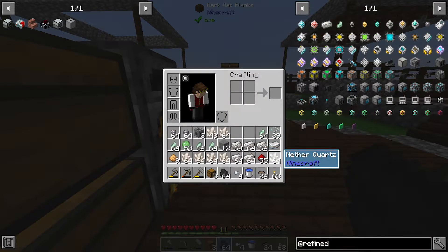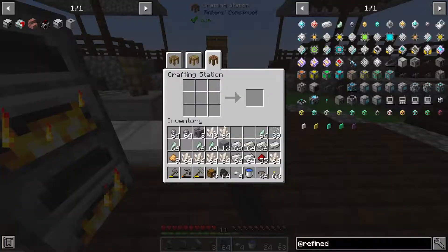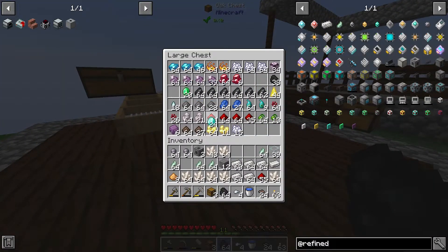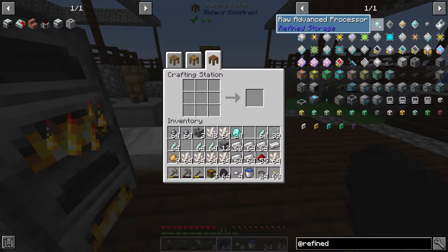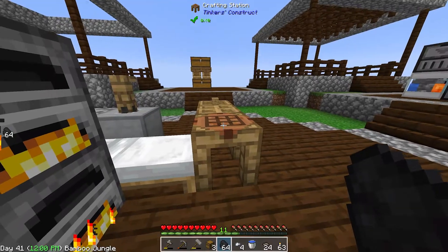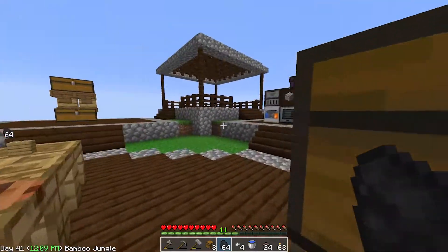We said we needed like three of the advanced processors so we need to get some diamonds — we have 24 diamonds, that'll work. Actually I'm thinking I need about seven of these for what I'm planning. Let me not just dump them in there. There we are — we have seven — and I'm going to cook that up in the redstone furnace, should work fine. There it goes.